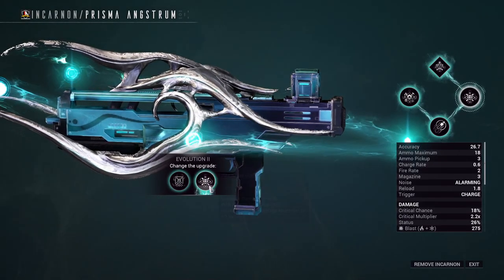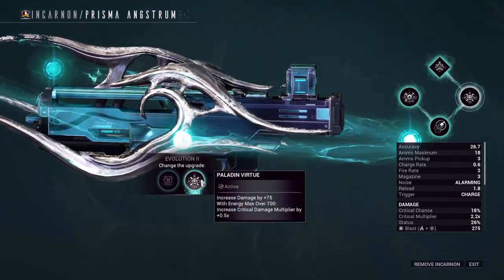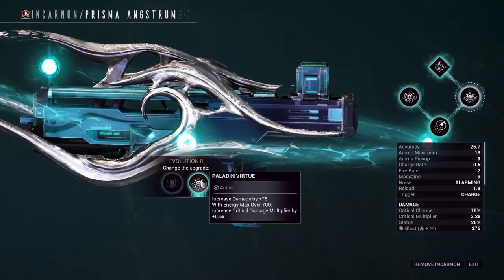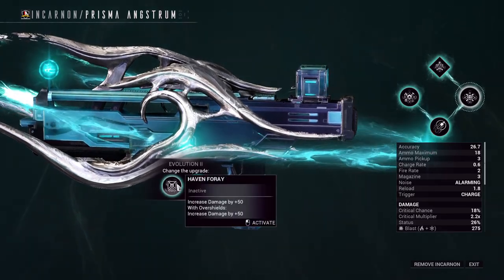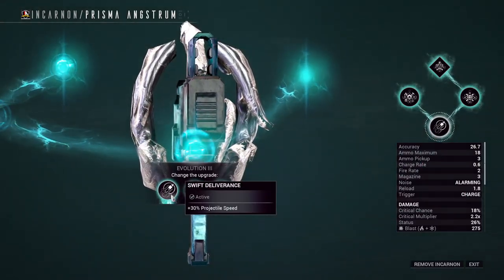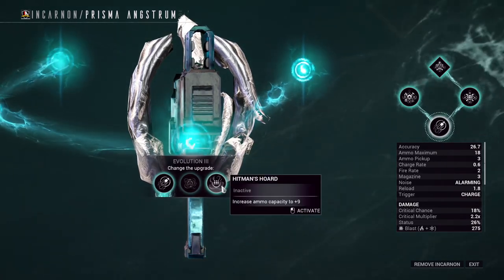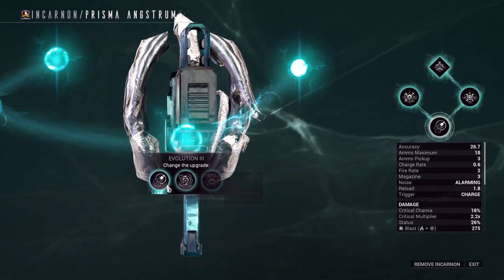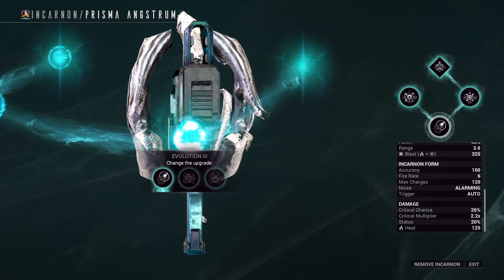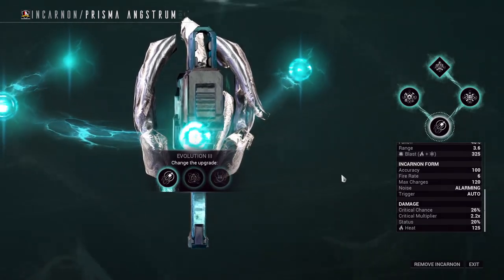Evolution 2. Both options are going to be niche — one requires overshields, and the other wants a Warframe with over 700 energy pool. I took the right option because it has 75 base damage compared to the 50 base damage of the left, so it's honestly whatever you want to select. Evolution 3 options are a 30% increase to projectile speed, a 50% increase to reload speed, or an increase to ammo capacity by 9. I went with the first option since both the incarnate and non-incarnate states benefit, as they're both projectiles, and at longer distances this will help close the gap.